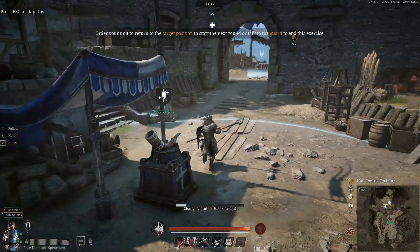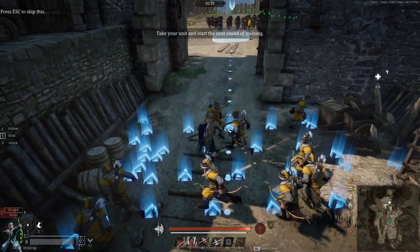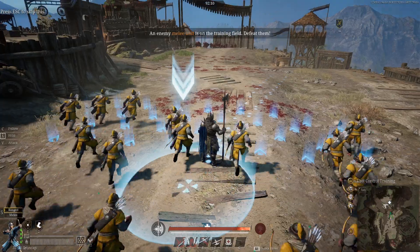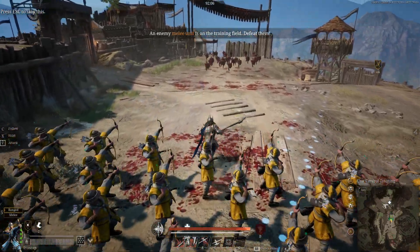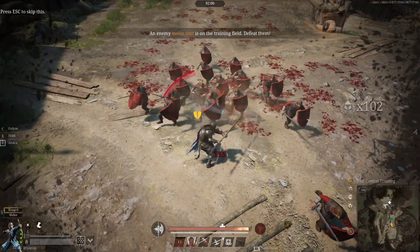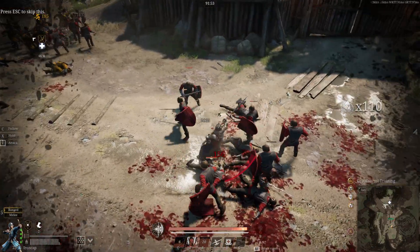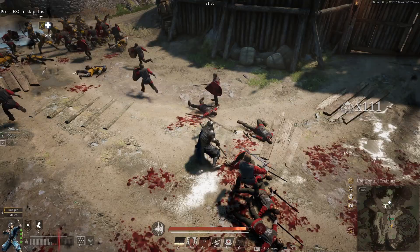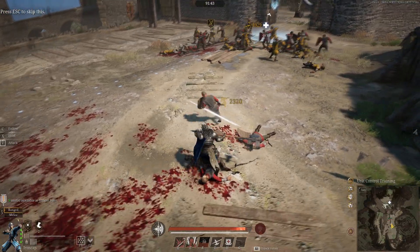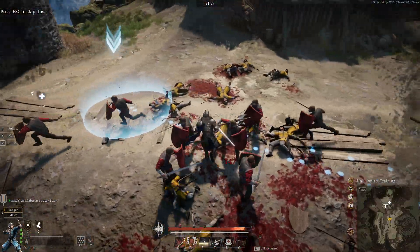Then we have the archer unit. I'll be using ironcap archers as an example. As you'd expect, archer units are ranged units — keep them at range. Once in melee they will start dropping like flies. Archery units have the lowest health and will die the fastest out of any unit in the game.